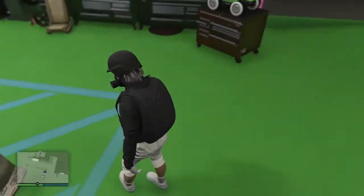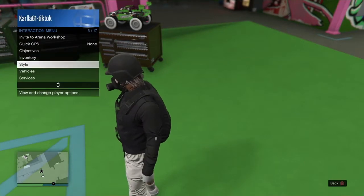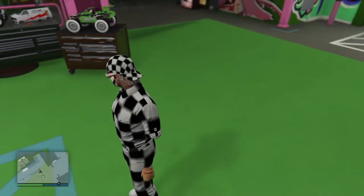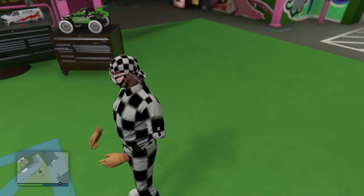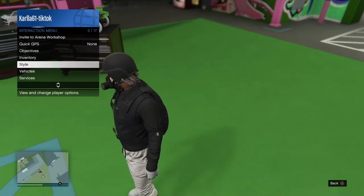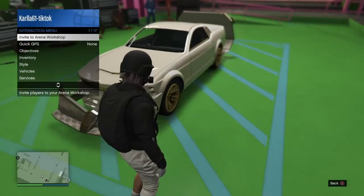Get out of the vehicle and change your outfit so it saves the game. Wait for the little orange circle, then change back to the outfit you had on before to confirm the save.